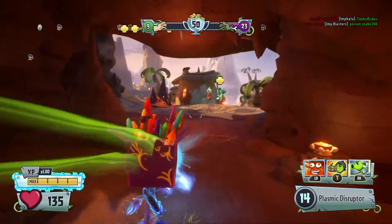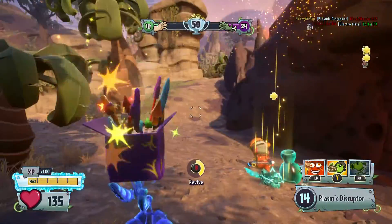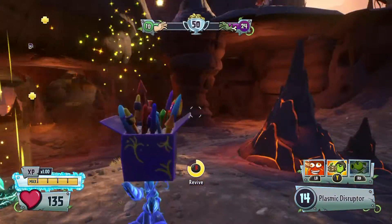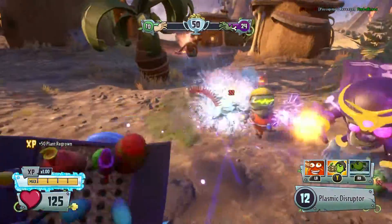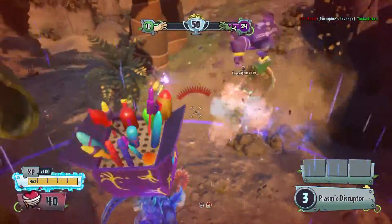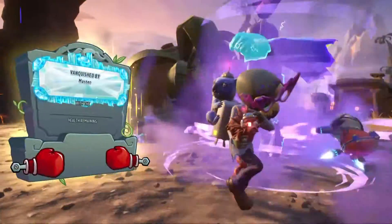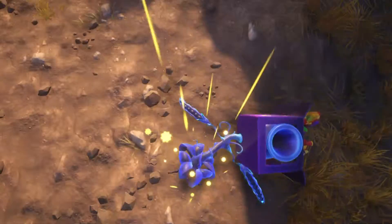And basically, if you miss the zombie you can still do damage because the Mega Burst will leave behind a burst effect. So at number 3 we have the Plasma Peashooter.